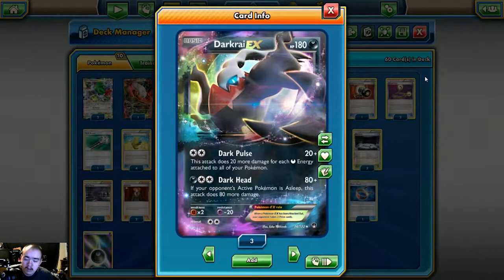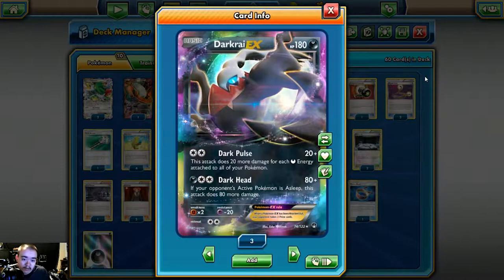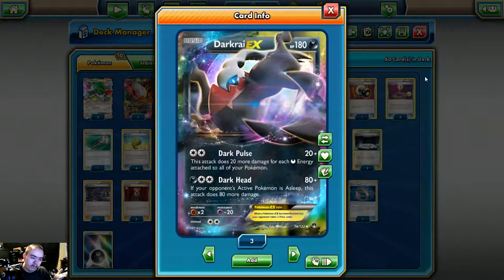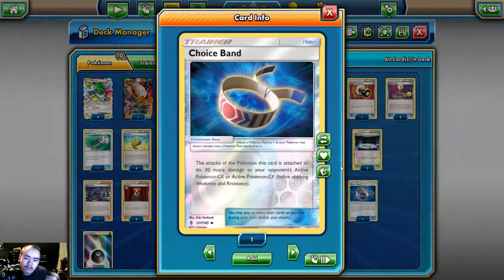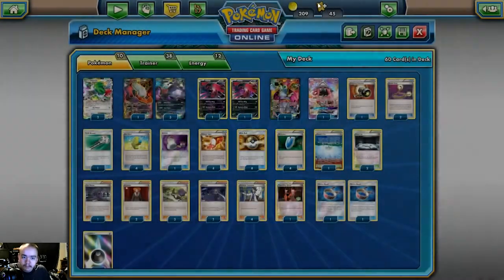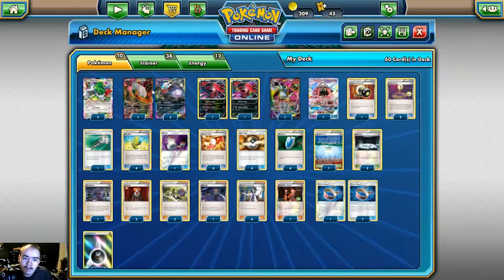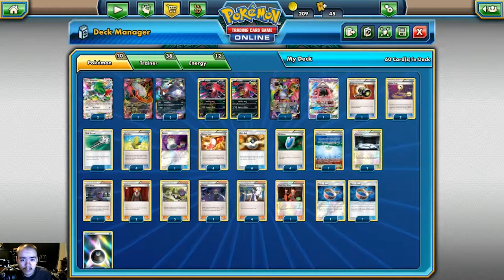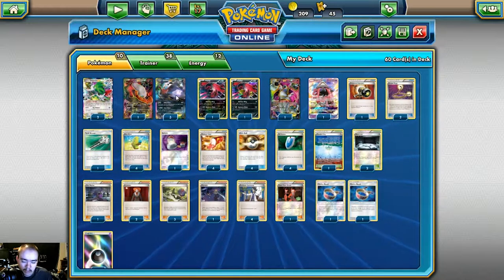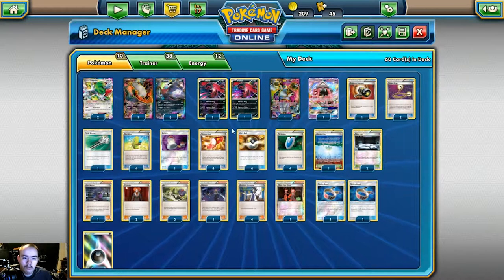Darkrai EX's Dark Pulse attack costs double colorless and does 20 more damage for each dark energy attached to all of your Pokémon. So if you have two dark energy on your Darkrai it does 60; if you have four dark energy on your bench plus two on Darkrai, that's 160 damage — with Choice Band that's 190. Having four extra dark energies on the board is not hard in this deck. We play two Shaman EX for draw support, as this deck is so reliant on drawing items quickly to get dark energies out that Shaman is overall better than running two Tapu Lele.